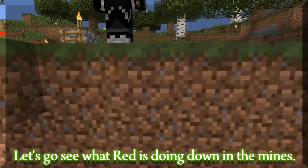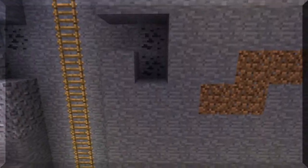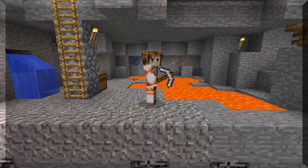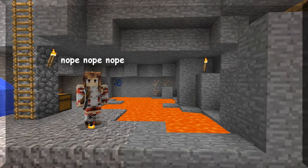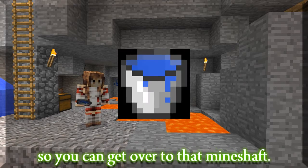Let's go see what Red is doing down in the mines. Hey there Red. Doing some caving? I see that you found an abandoned mineshaft. They're great places to find ores. Just watch out for cave spiders. If you get a bucket of water, you can pour it on the lava so you can get over to that mineshaft.